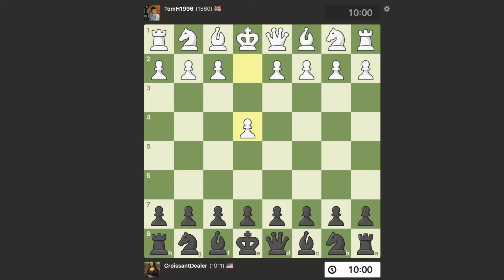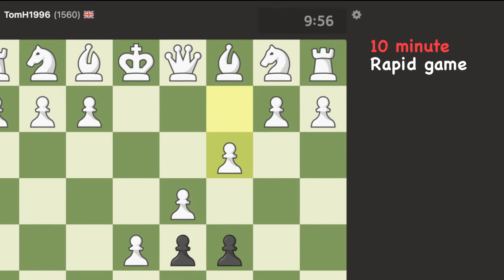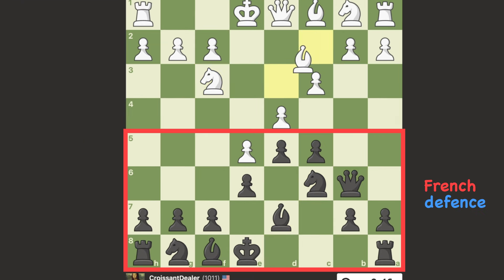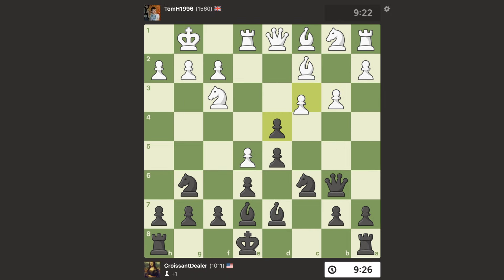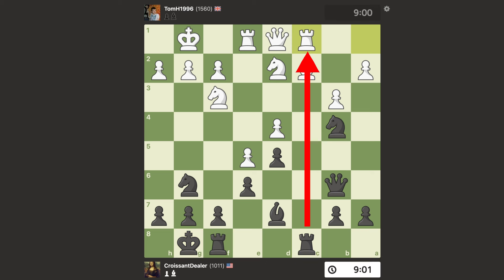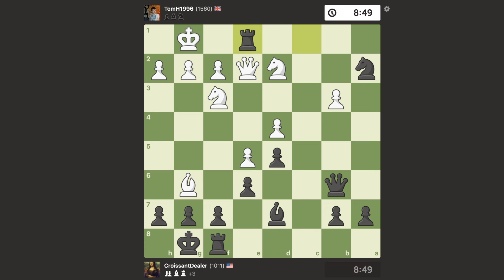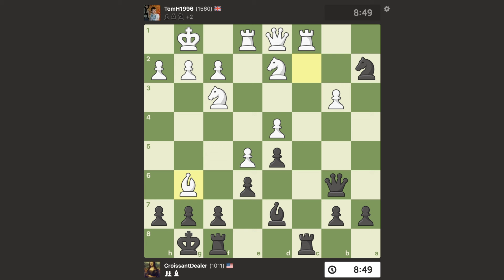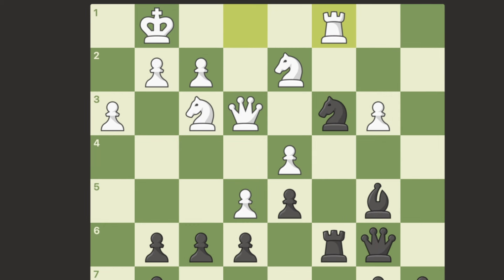Look at how quickly this 1500 rated player blunders in this 10-minute rapid game. The opening I play for black is usually the French Defense, since you can play it against pretty much anything. They castle, I move my knight out, putting pressure on the central pawns. A few moves later, we trade some pieces and I take control of this file with my rook. Just like that, my opponent blunders a pawn. Next move they blunder again. I could have taken this rook completely for free. But look at what happens just a few moves later — I play f6, which isn't a good move at all, but this 1500 plays rook c1 and gets violently forked and resigns the game there.